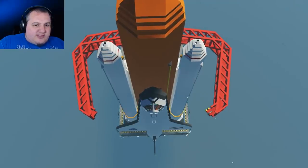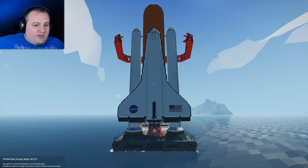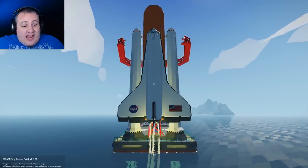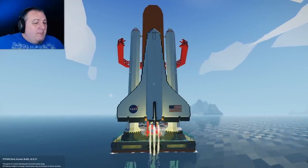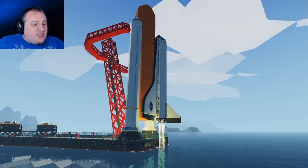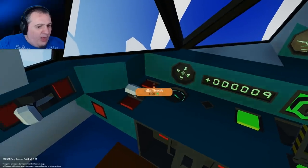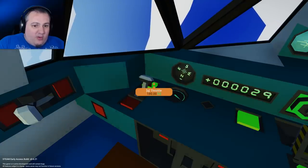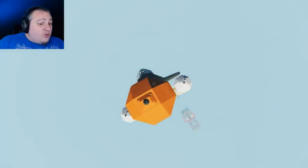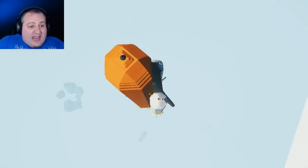Whoa — I didn't even notice the gantry has separated. When did that happen? Let's do this — there's no turning back. I'm getting noises. Nothing's happening yet. Okay, it's happening. Main engine's ignition started. The cradle's leaning backwards. All engines running — I think it's just down to me to hit the throttle. Throttle up. That's a lot of throttle. We're flying, everybody! Dear God, we're actually doing it! And we're going very fast — I've never flown in this game before.